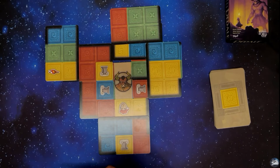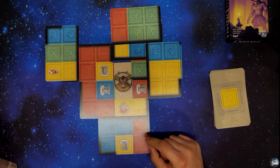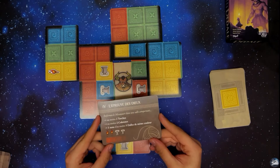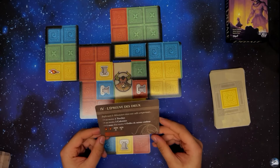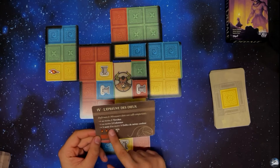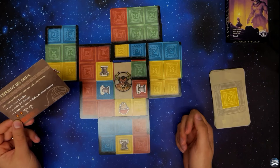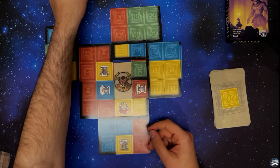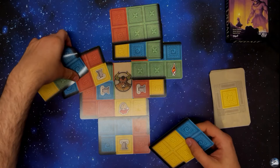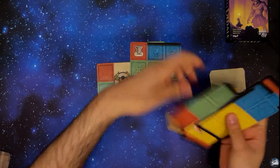Le défi numéro 3 demandait de faire une zone de moins de dix dalles de même couleur. Je décide de passer directement au défi numéro 4 pour vous montrer comment la difficulté devient de plus en plus ardue. En sachant que le défi numéro 4, je n'ai pas réussi à le faire en partie hors caméra. On va voir si j'arrive à le faire avec vous sur cette partie.